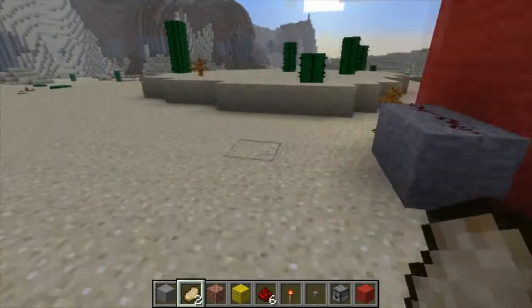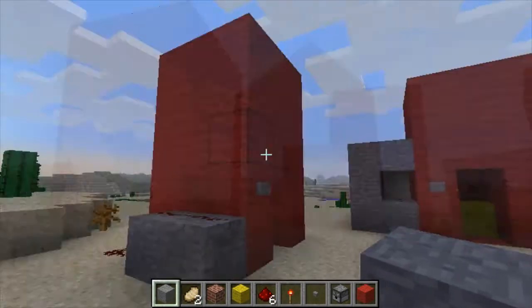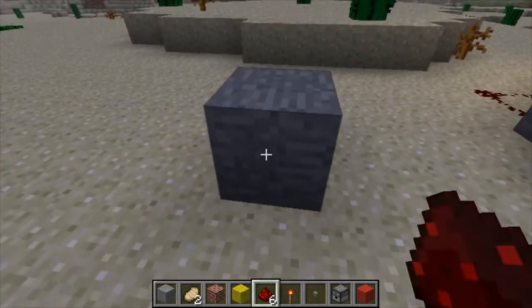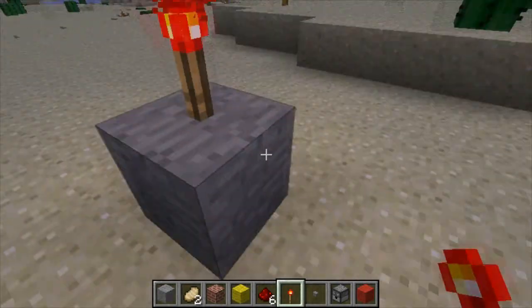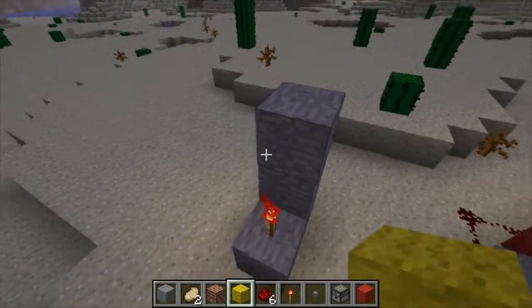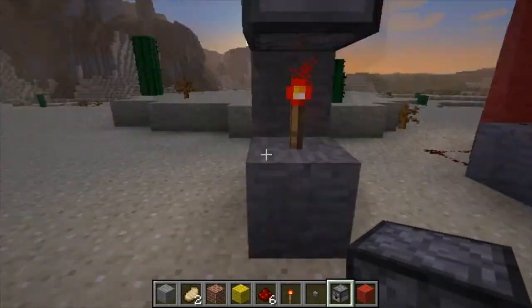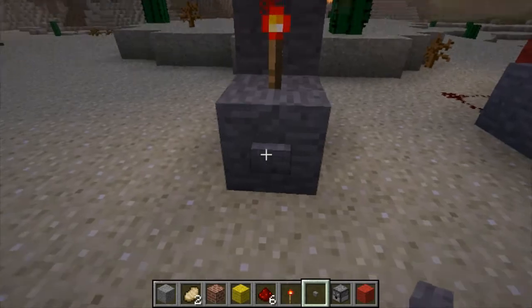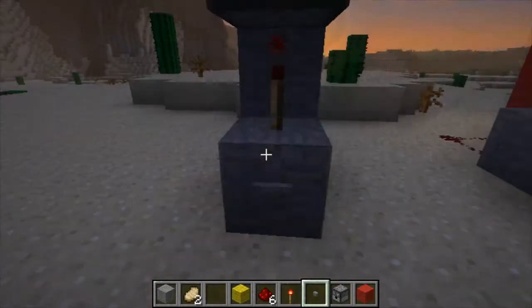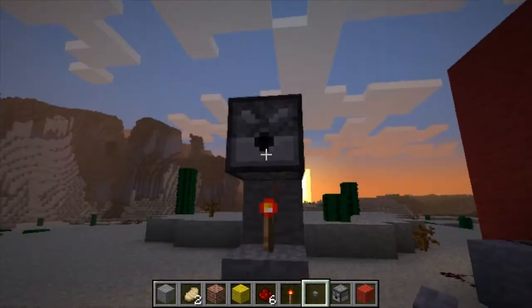And there's the very simplest vending machine. This is very simple — no need to do all this. Put some block, redstone torch, block clock, block dispenser, and put some torch there. Put that inside and click — now you're done. It's even simpler.